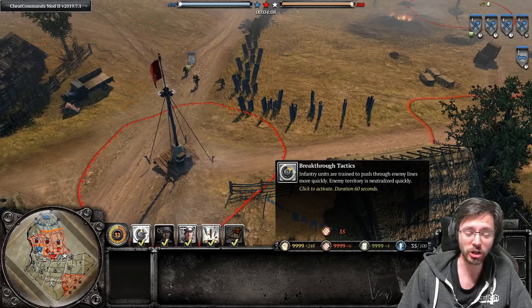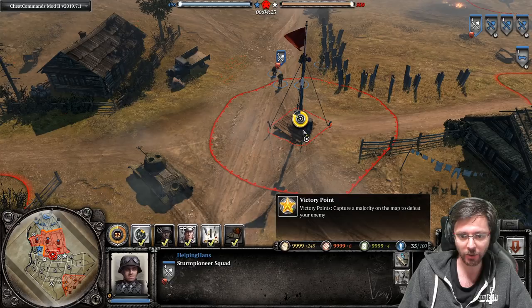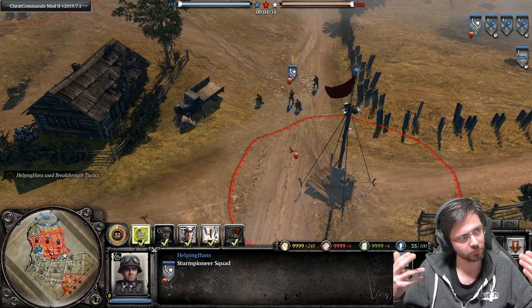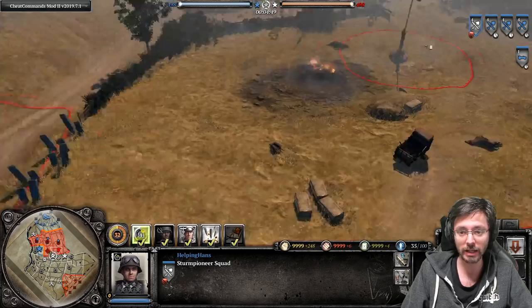Let's say we're capturing this sector with a Sturm Pioneer - this is the normal capture rate going down. If we enable Breakthrough Tactics and try to take the territory, you can see we're decapturing enemy territory at a much faster rate. However, the capture rate of the territory isn't increased - only the decapture rate is increased.